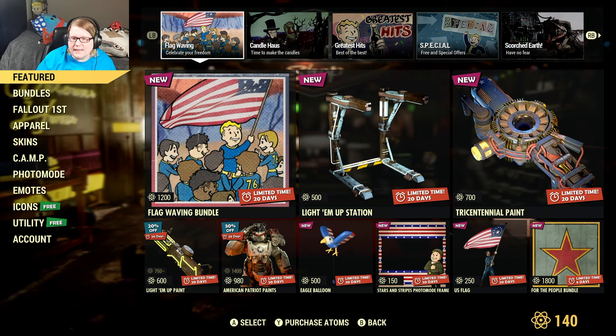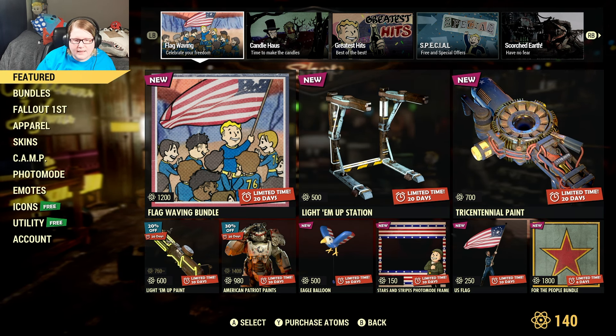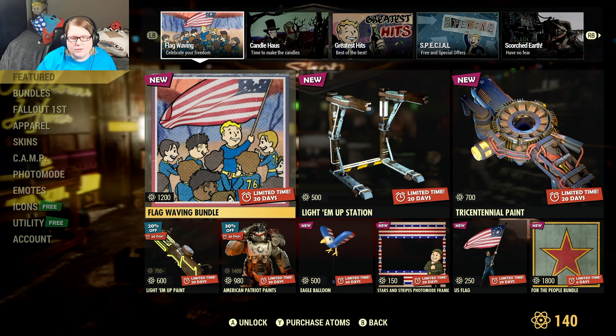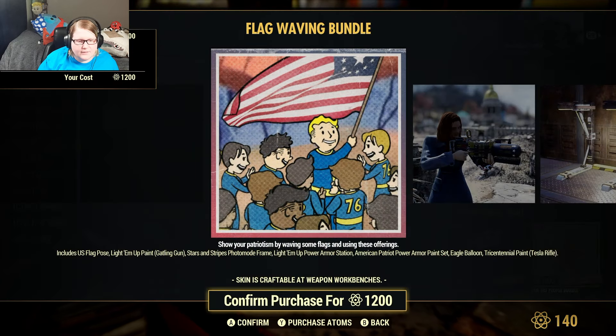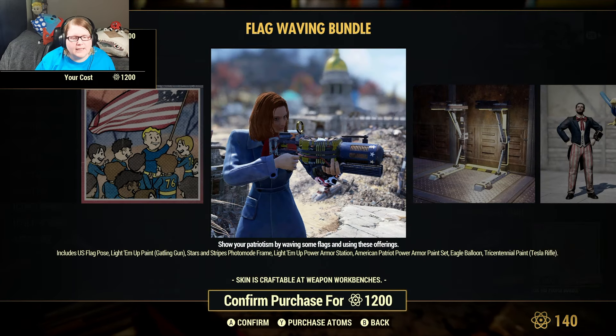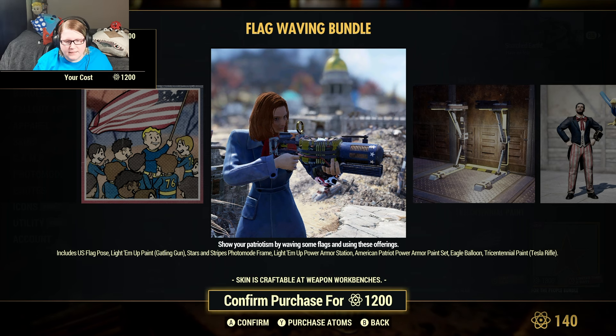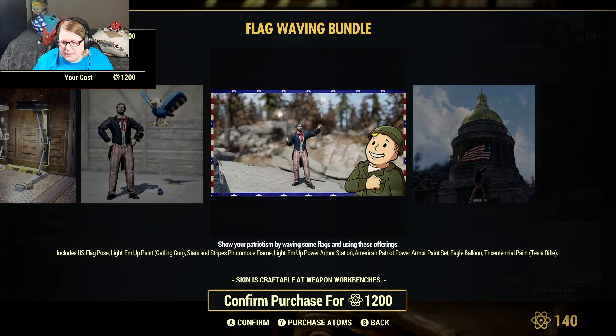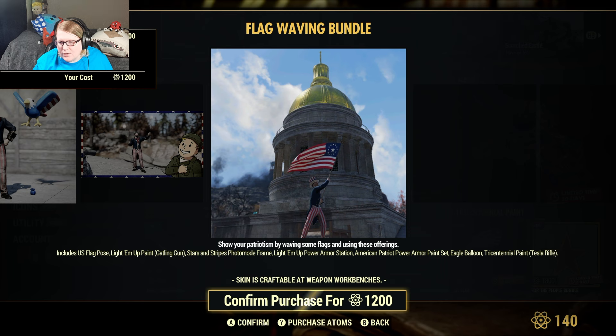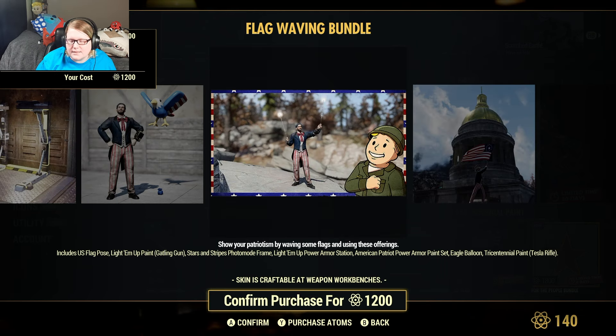In the Atomic Shop this week, we have the flag waving bundle for 1200 atoms. It includes the U.S. flag post, light them up paint for the Gatling gun, stars and stripes photo mode frame, light them up power armor station, American Patriot power armor paint set, eagle balloon, and tricentennial Tesla rifle.